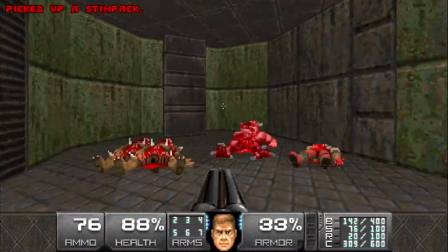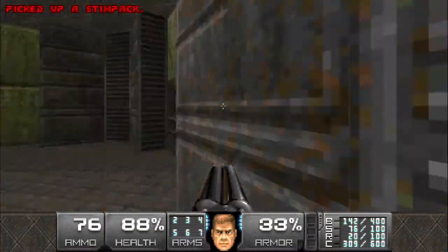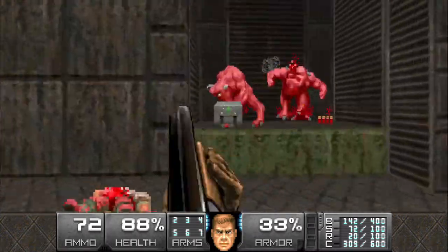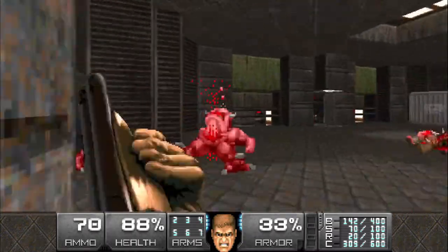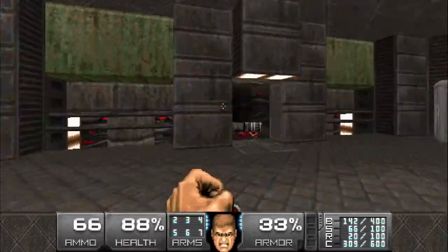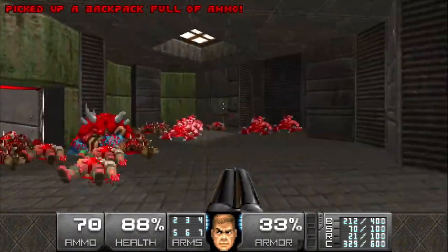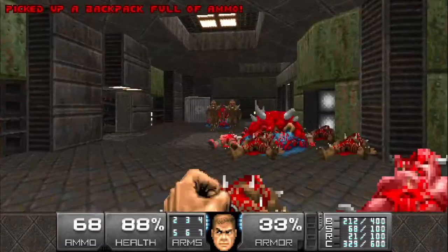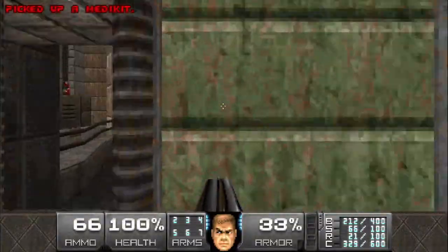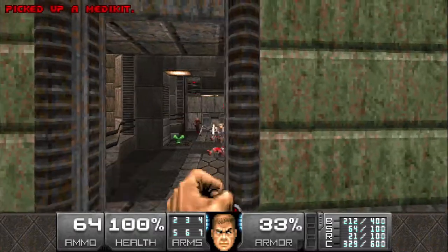That should be everything from the teleporter. We're gonna open this wall, which is going to reveal a chaingunner, a pinky, and a couple of other pinkies that will run into the room. Then grabbing the backpack is going to teleport in four more imps. Watch out for all the head scanners.